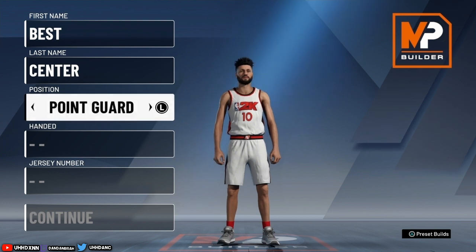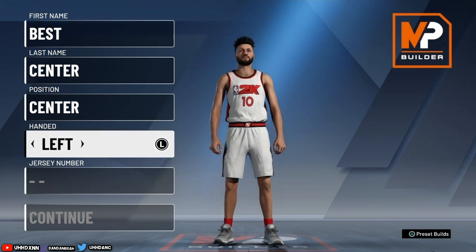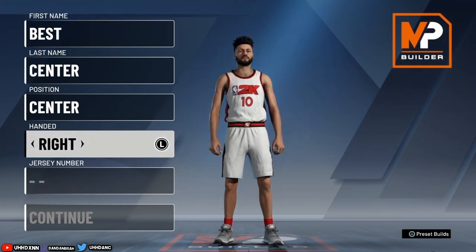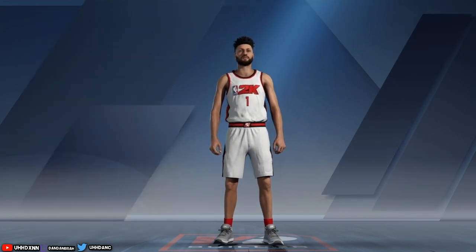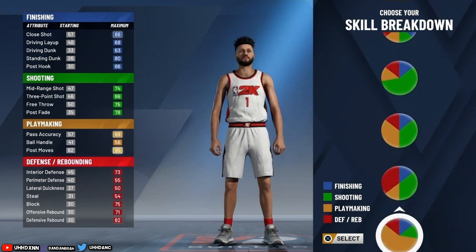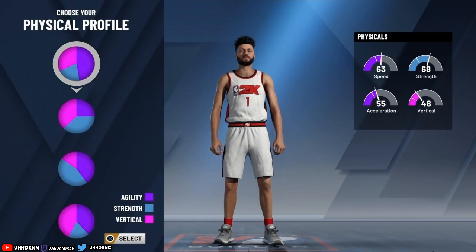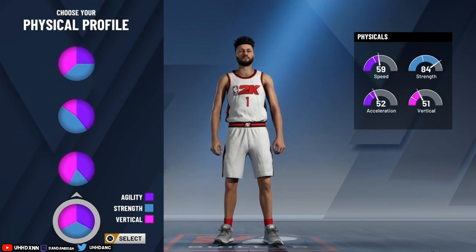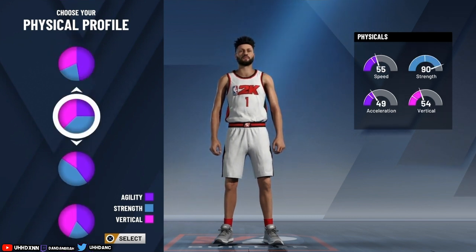The first thing — put the position. First name, last name doesn't matter, I just put 'Best Center.' The position you want to go is center, not power forward. The hand you want is left — in my opinion left hand is a bit better, but you can go right if you prefer. Jersey I put number one for Chris Bosh. For the skill breakdown, pick the one with the green and the red — it should be next to the playmaking one. For the physical profile, look for the one that's kind of equal for everything. I'm going with the more equal one.